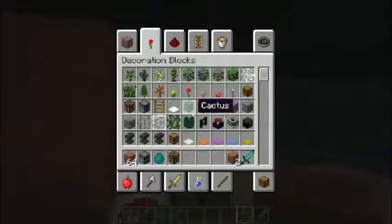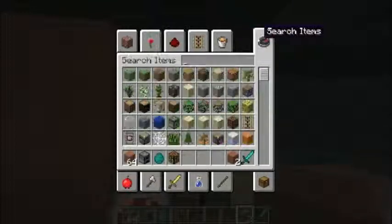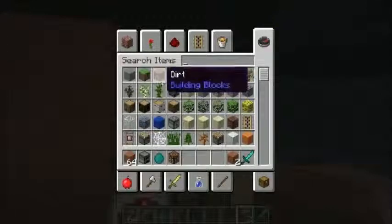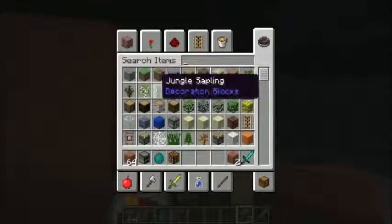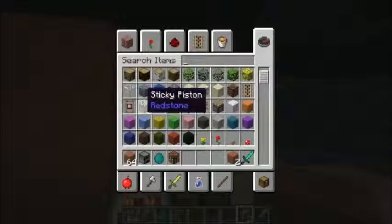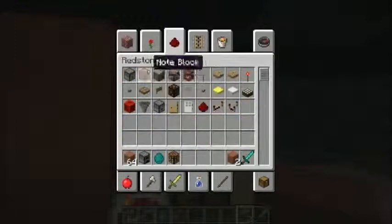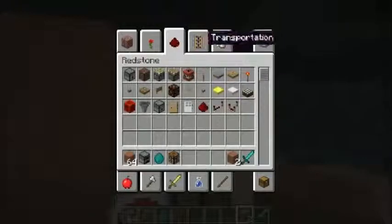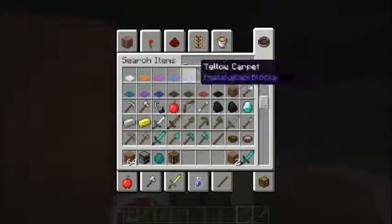Another addition is an extra tooltip for the search tab in creative mode. If you go to search items and hold your mouse over items, you can see which tab they belong to. So if you want to know where pistons are, you go to redstone and there you have it. That's really helpful because items can be hard to find sometimes.